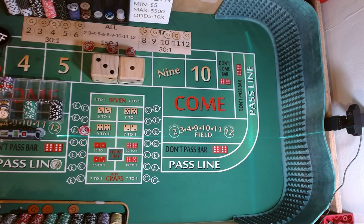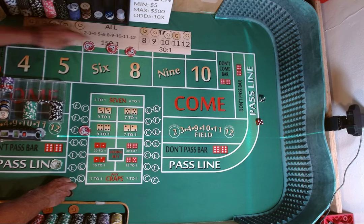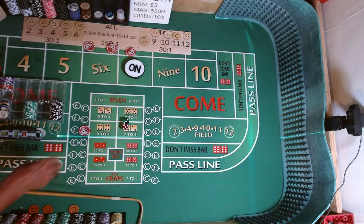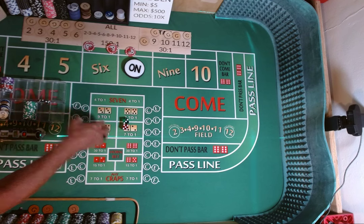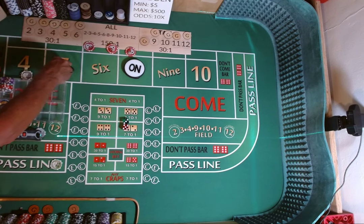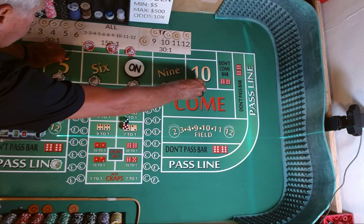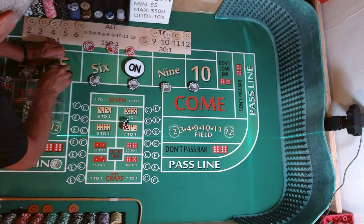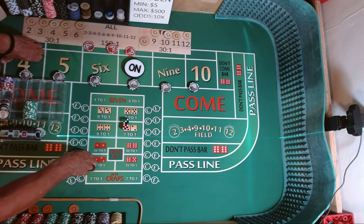3-2, 1-3. That's 3-5-8, 3-5-8. 8 is going to be our point. We are going to lose our craps check.